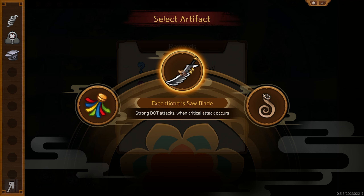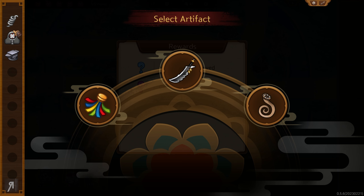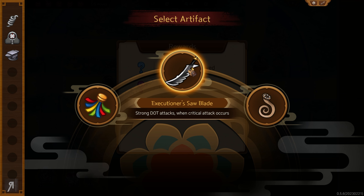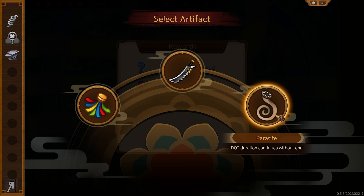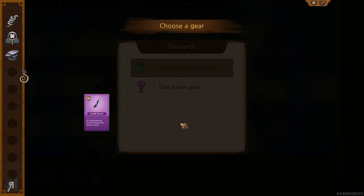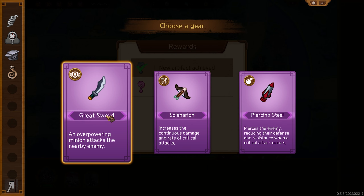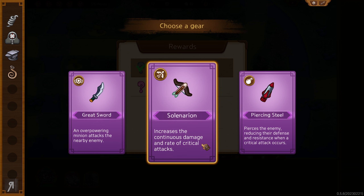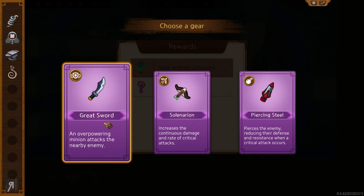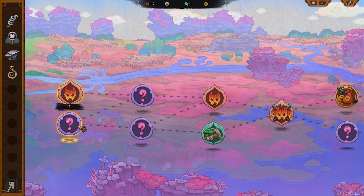Now we get to select an actual artifact — wait, the things we were picking up before weren't actually artifacts? Strong DOT attacks when critical attack occurs, DOT duration continues without end — oh that sounds fun. I'll go for the Parasite. What else do we have — a Great Sword: an overpowering minion attacks nearby enemies, increases continuous damage and rate of critical attacks. I'll go for Great Sword — that sounds fun.